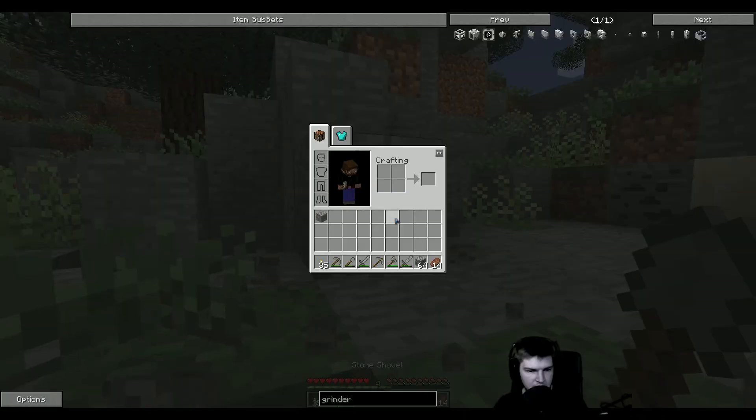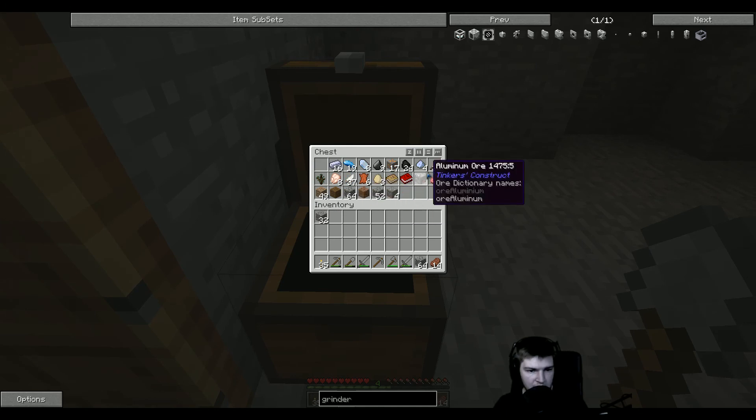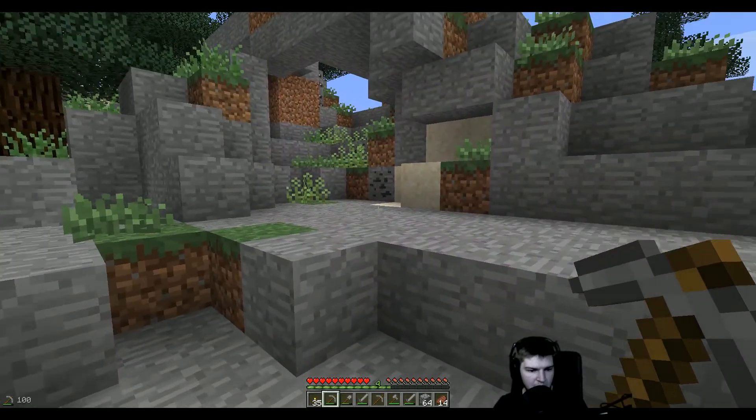We're going to grind some... we're going to look for some sand, gravel and clay. Clay is the hardest one to get, so we need to do a lot of digging or looking around. I want to grab all my stuff from here - all the gravel. Sand - I don't think I have any sand yet. Nope, I don't see any sand.